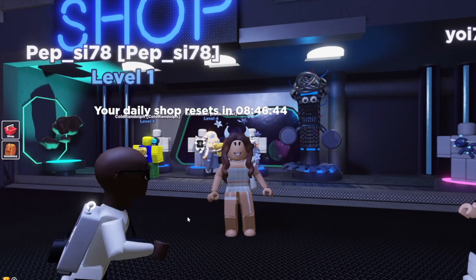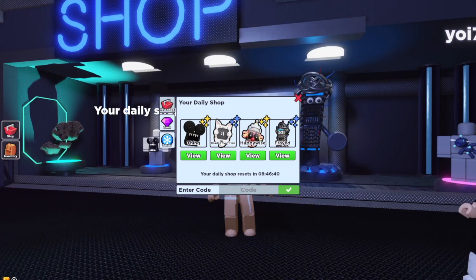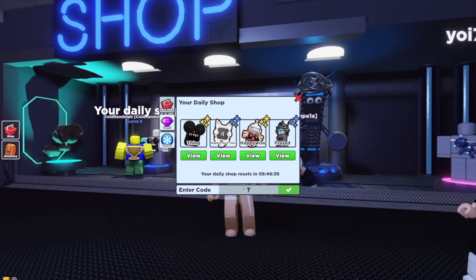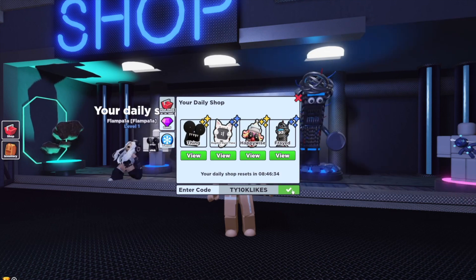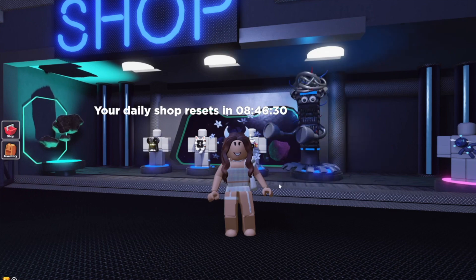As you can see I am level one, and if we head into the shop and enter the code at the bottom — the code is TY10KLIKES, all in capitals — I have just redeemed that one and it gave us 350 coins to start out.